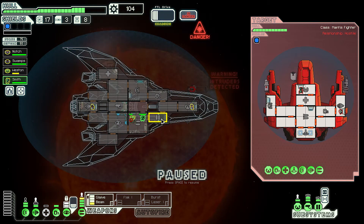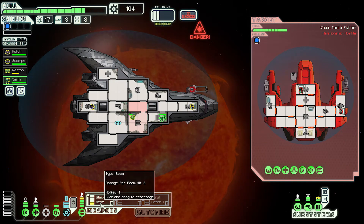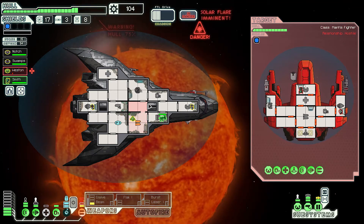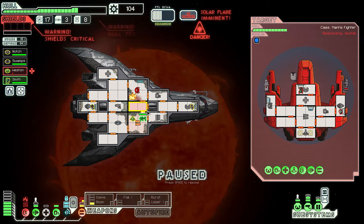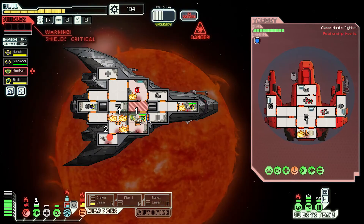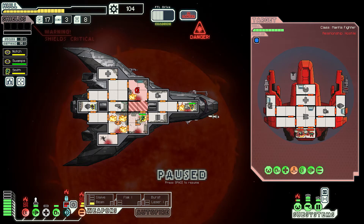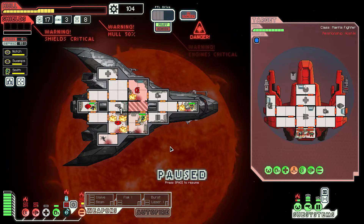That's him dead. Get back into the doors please. Shields - I should be able to hit four rooms including the weapons. And here comes a missile that I should have dodged. God damn it. That's going to be more fires, but then the O2 room - oh for Christ's sake. Power down the O2. Now keep the O2 powered. Oh for Christ's sake - I'm dead, aren't I?